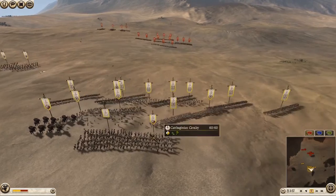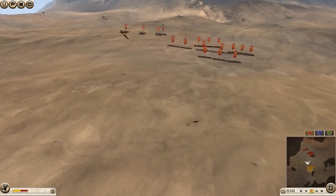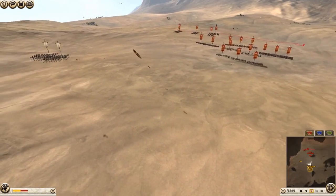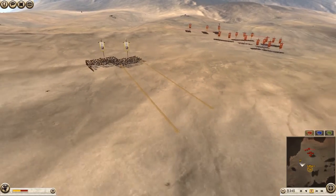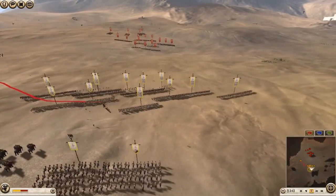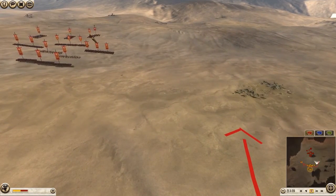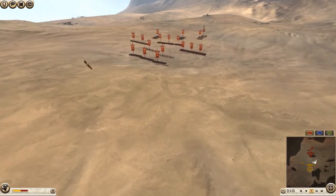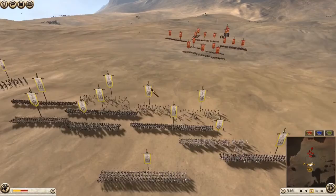I'm keeping my melee cav in the back for now. I see my enemy swinging his cavalry to his other flank — I see what he's doing, he's gonna try to escape my Numidians. I'm going to pull them back and swing them right around, because I want to get my Numidians into that tasty flesh of that Legatus or Praetorian. That's my goal for the Numidians.